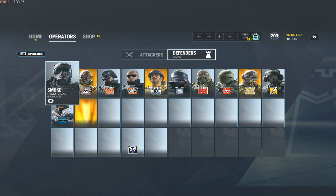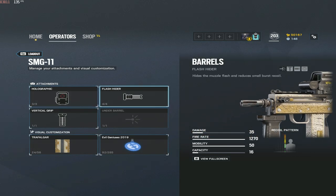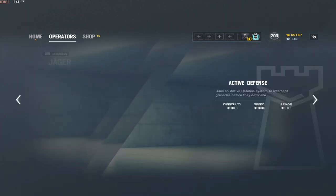All operators will be in the description below. For the SMG-11, make sure you have the flash hider on and the holographic. For Rook and Doc, you're going to want to put flash hider on as well.